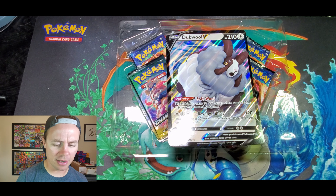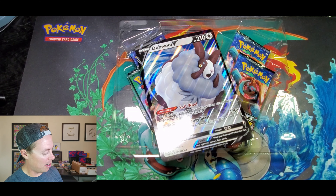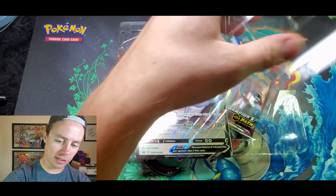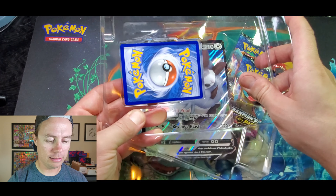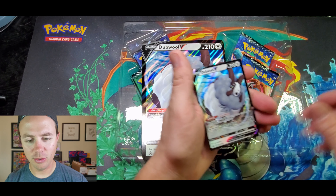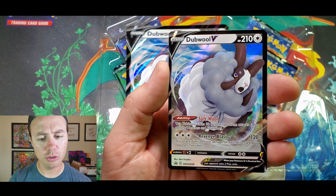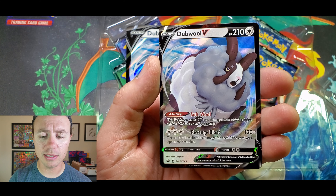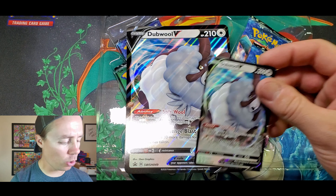I'm not sure if this box is really any more expensive than another collector box. Let me get this card out — oh man, I just threw the plastic insert out. The Double V card is usually easy to pop out by pushing on the other side, but this one is really in there. There we go, we did it! So here's the Double V card zoomed in — it's beautiful. 210 HP, ability called Soft Wool: this Pokemon takes 30 less damage from attacks. Revenge Blast does 120 plus 30 more damage for each prize card your opponent has taken.